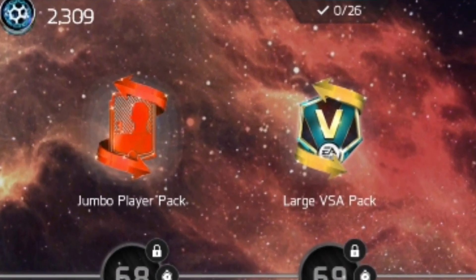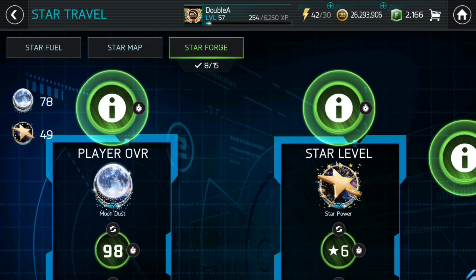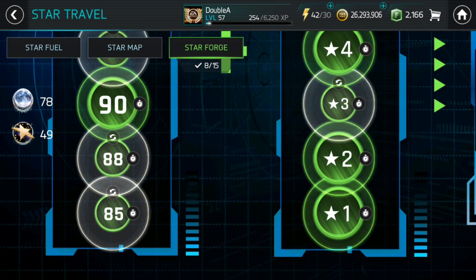Now talking about star forging — let's talk about the star forge options. There are obviously two currencies needed to forge the player: star power and moon dust. In the star map tree, the ratio of star power is more than moon dust, but you actually need more moon dust than star power.